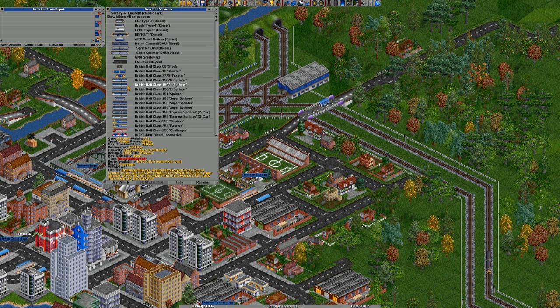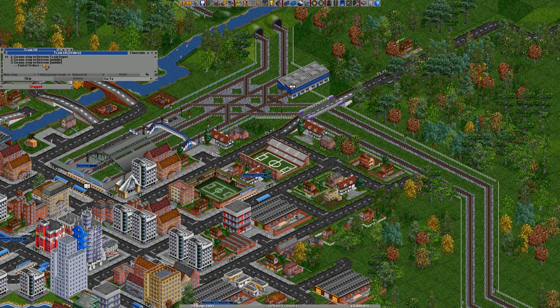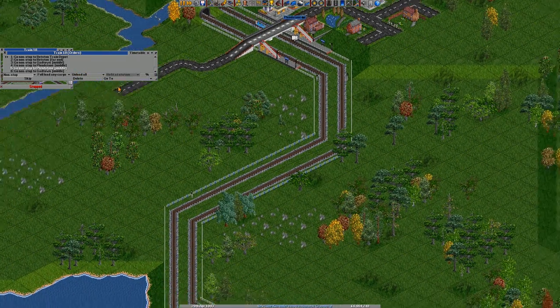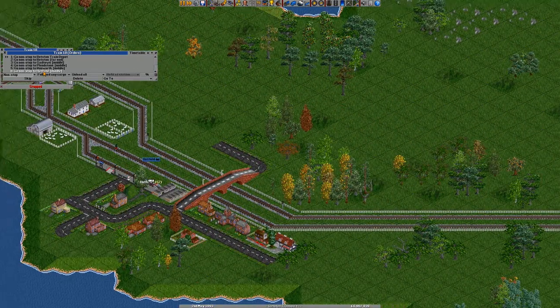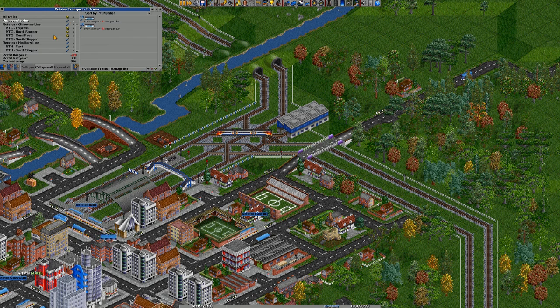Let's have a look - 163, 160. We'll use another one of these and in the future we can upgrade them to larger trains if ever needed. It's cautious - we might be using the same train too many times, but you know, don't run before you can walk. We have a small network with a small number of people - we'll wait for them to use it before we go on any expansion rampages. RTH North Stopper - there we go.